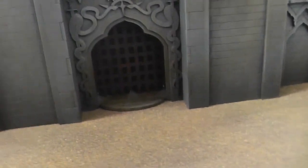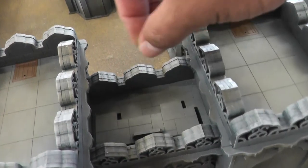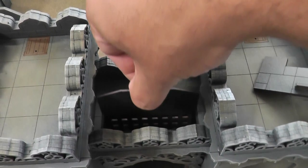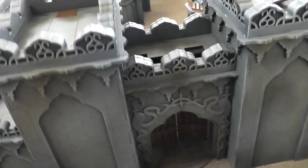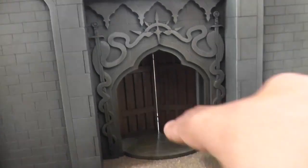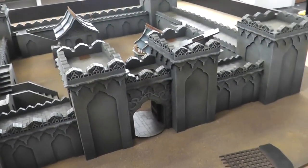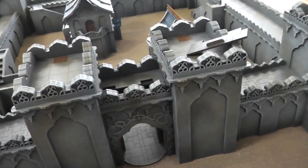The gatehouse has a portcullis in it and doors that open from the top. You can take this little piece out and inside there is a little portcullis piece that will just slide out, which allows you to open up the portcullis, and then the doors will also open up. So you can have those open and the portcullis removed if you want, or you can put it back in.